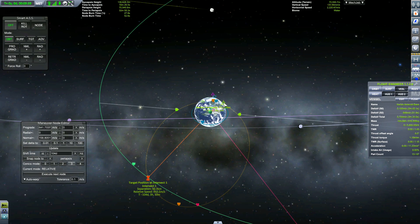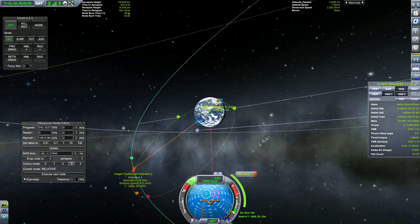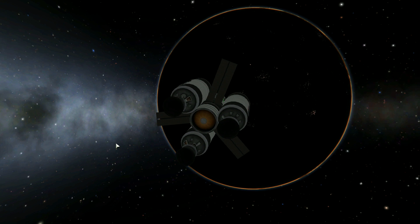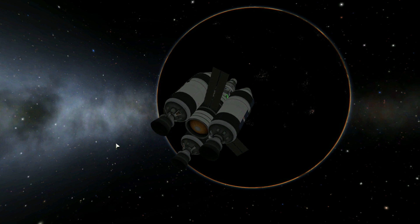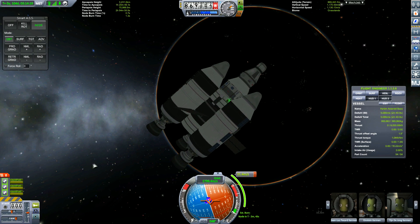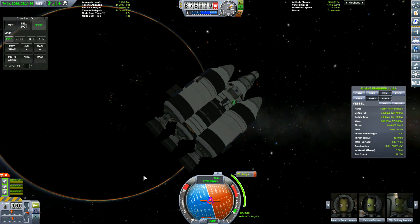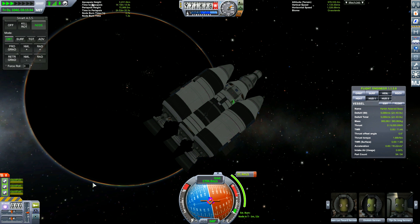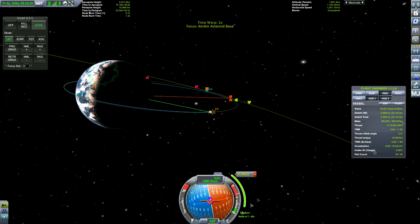Anyway, this is Kerbal Quest, not tutorials. As I show you how to do the setup and rendezvous with the asteroid — I used MechJet because you can use MechJet to change the timescale of that manoeuvre node, which is 104 days. So I added 104 days to that and the intercept planning worked.